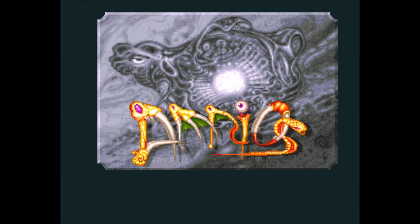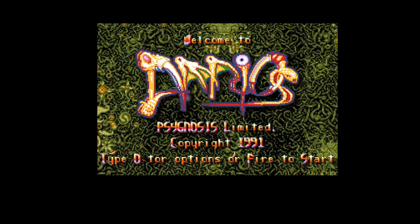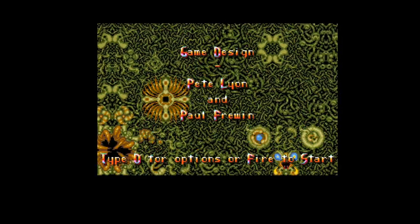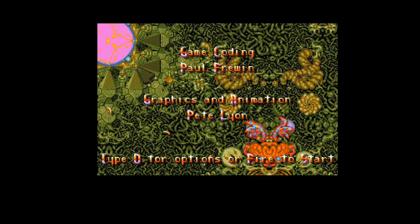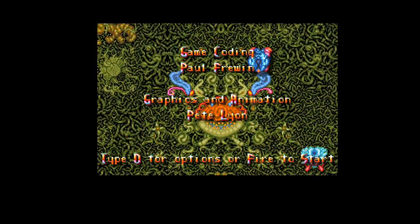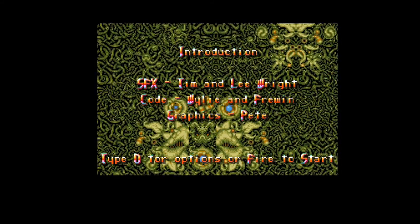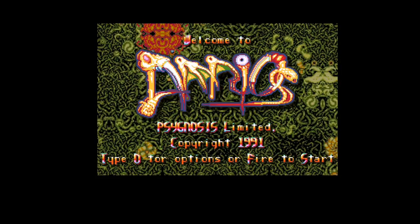I was really smart and didn't find the auto-fire function before this first menu was over. It starts — this is the title. Psygnosis, like that weird old game. Designed by Pete Lyon and Paul Freven. And if I type O for options, I can look them up. We can redefine the keyboard or enter a password, and that's it. Well, that's a lot of options really. So let's start.